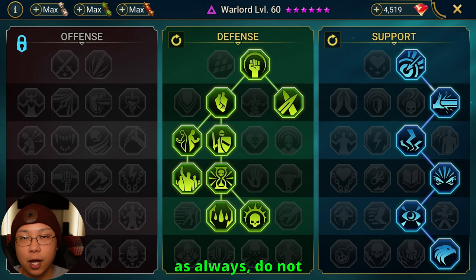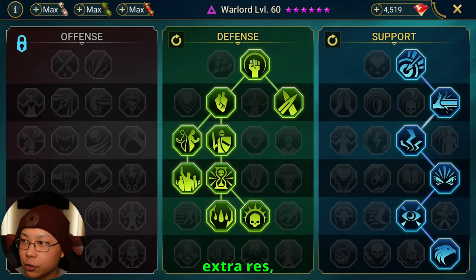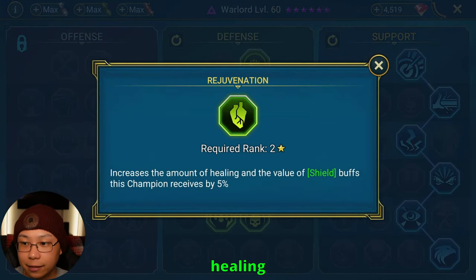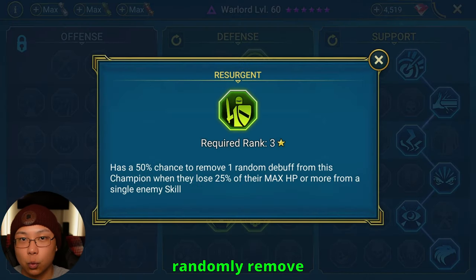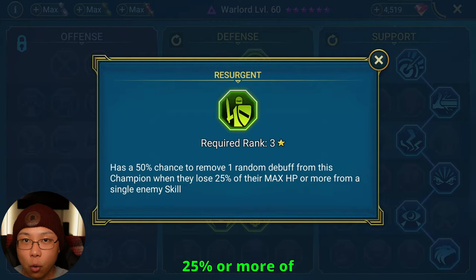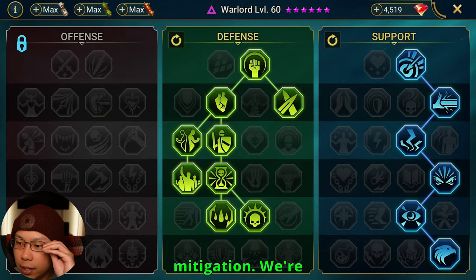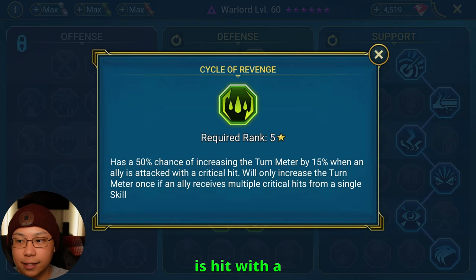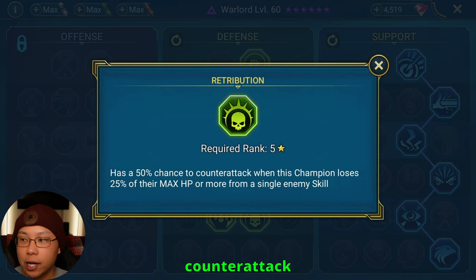When it comes to masteries, do not blindly copy masteries — but go ahead and blindly copy these masteries. I'm taking extra resistance, decreasing crit damage received, increasing healing and shield received, Shadow Heal to heal whenever the enemy heals, and Resurgence to have a chance to randomly remove one debuff whenever he loses 25% or more of his max HP. Ally resistance increase for every buff placed — remember he places shields and block buffs — which increases resistance for everybody on your team. Then Delay Death for damage mitigation, Cycle of Revenge for a 50% chance to increase turn meter whenever an ally is hit with a crit, and Retribution for a 50% chance to counterattack whenever he loses 25% or more of his HP from a single skill.